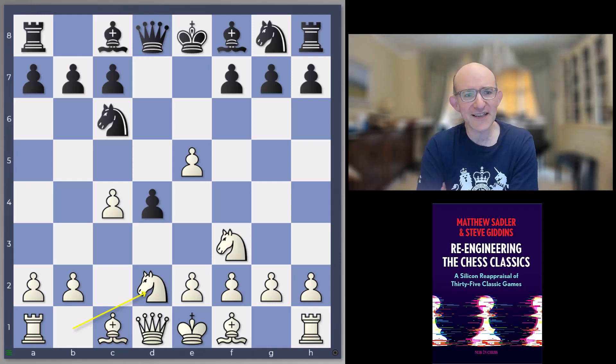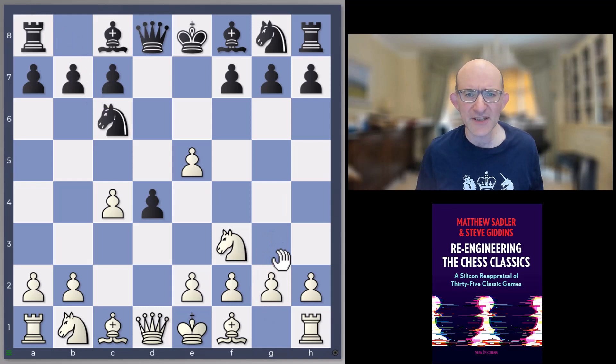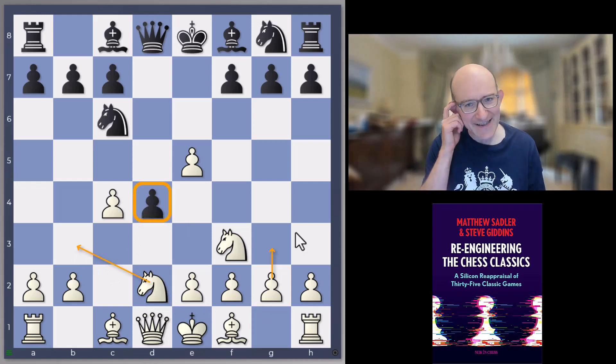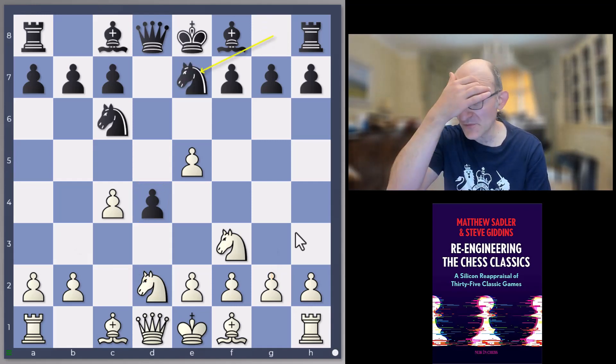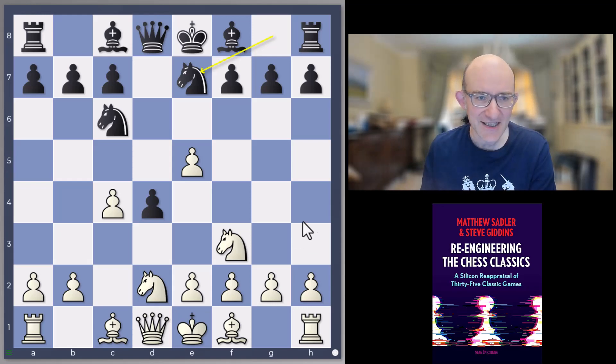So knight f3, knight c6, and now knight bd2 — this is actually one of the strongest moves in modern times. a3 is another strong idea, and g3 is the old classical move, but knight bd2 is quite nice and keeps things flexible. You can still go g3, but you can also play a quick knight b3 attacking that pawn on d4. Knight g7 is the modern way of playing it; Alexander Morozevich played this way in a lot of games, and it's basically pretty good for white.